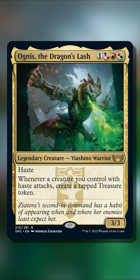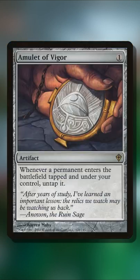The problem with that is it makes it harder to go off and win with a lot of extra combat abilities. How you get around that is with Amulet of Vigor — whenever a permanent enters the battlefield tapped under your control, you untap it, so that untaps all of your treasure tokens you're getting off of Agnus' trigger.